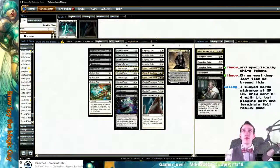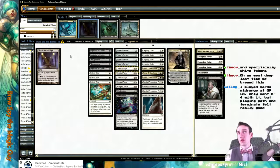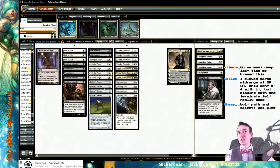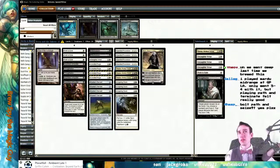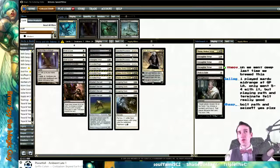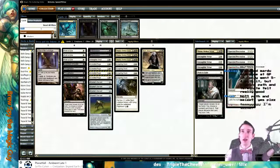Vaulted the Archangels as a one-off. Gallagher says he played Mardu mid-range at GPLA, only went 5-4, but playing Path to Terminate felt good. I mean, it seems fine. Maybe we'll find other ways to utilize the Painter other than the Teysa and the Celestial. Bolt, Path, Seize? Yes please. If you wanted to go Mardu with this, you'd have to cut the Spectral Processions and then get Bolt and Terminate.